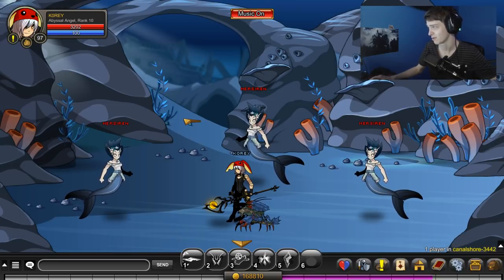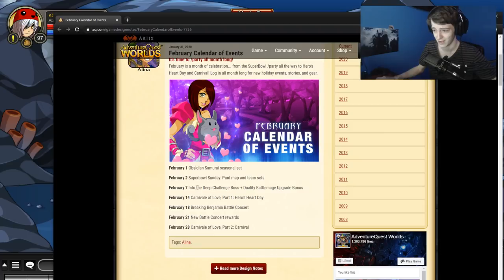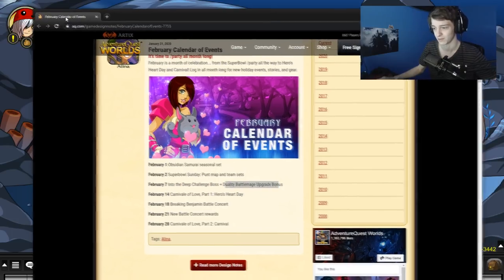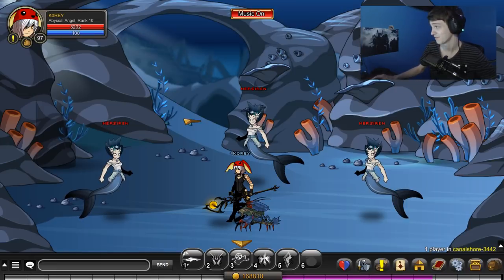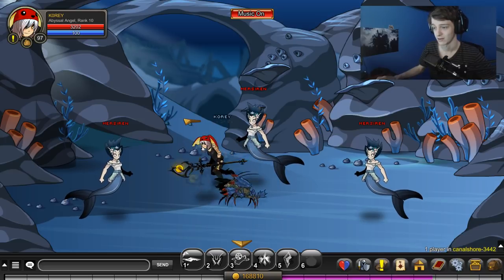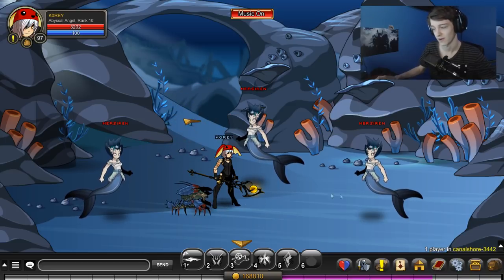On the design notes, it's listed as Into the Deep Challenge Boss and Battle Mage Upgrade — that's what's listed as this week's content. Next week will be the Carnival of Love Part 1, and then a few days later on the Monday after that weekend, it will be a battle concert. Then concert awards on that Friday, and then another Part 2 for the end of the month. That's the whole list of February content, if you haven't seen that yet. Nothing until next Friday for AQ content.